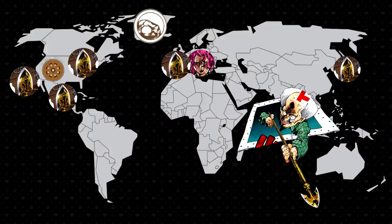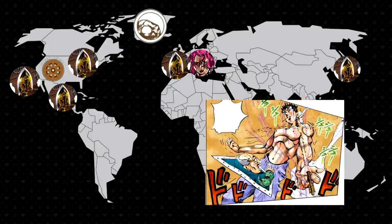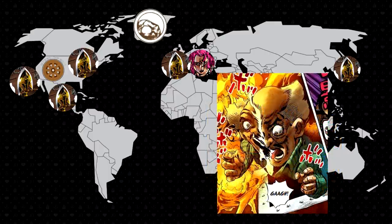The fourth arrow was given to Yoshihiro Kira. He would use it in 1999 to recruit stand users to fight Josuke Higashikata and his allies. He used this arrow to awaken a stand in himself and in his son, Yoshikage Kira. This was also the arrow which gave Yoshikage his Bites the Dust ability. This arrow was destroyed when Yoshihiro was killed.